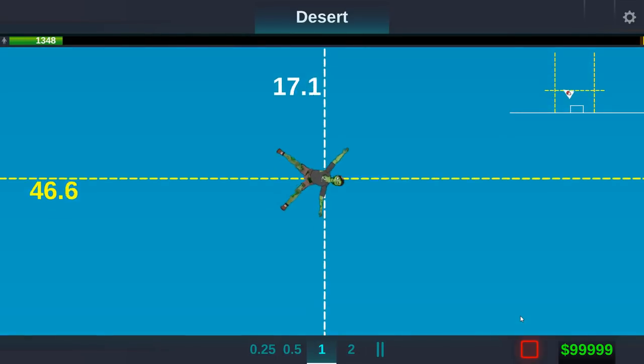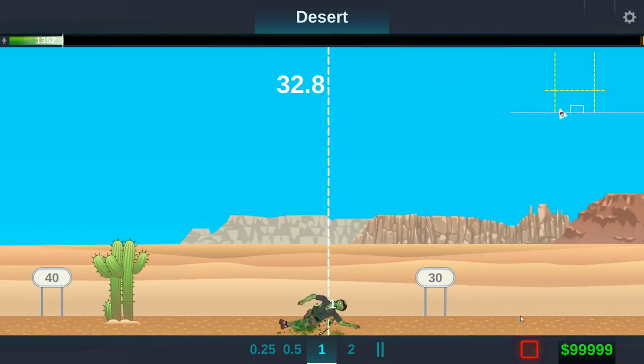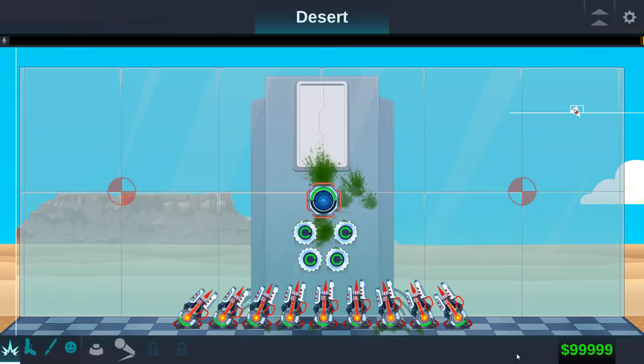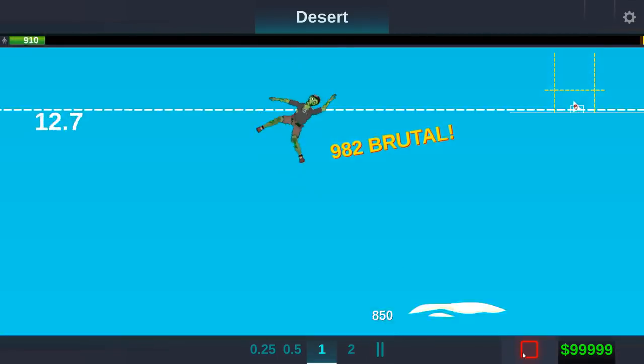Now we're getting our height record — and that's actually the achievement. Height record! And look at that little zombie friend. That's fantastic. There are ways to do it — the Steam Workshop has finally come through with some really good things from some really good creators.